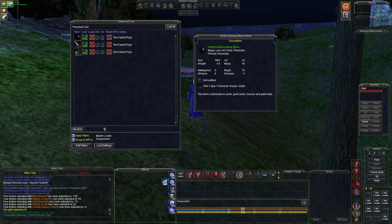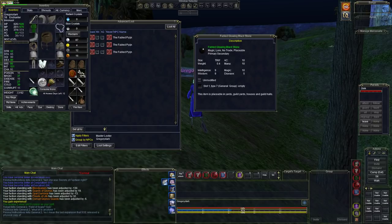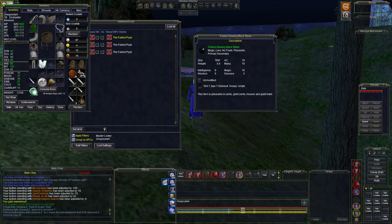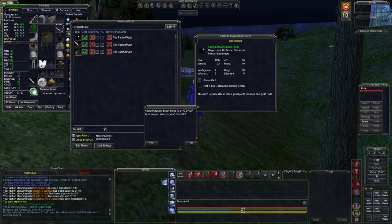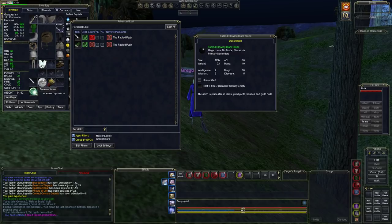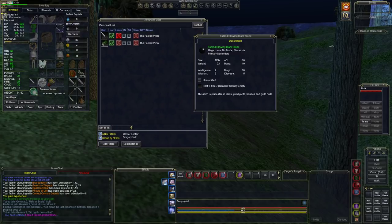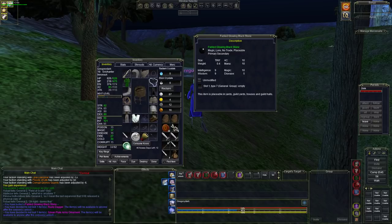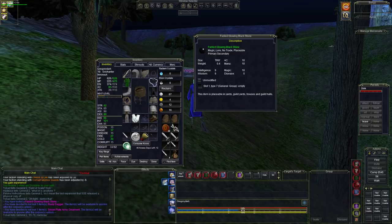Take a look at this — it's called the Fabled Glowing Black Stone. Intelligence 9, Wisdom 9. It's a fabled version, it's a primary or secondary item. I can replace my quartz crystal with this. I'm going to go ahead and loot this item — it is no drop. These other drops I don't need, so this is a very good item.